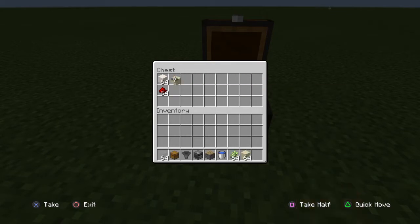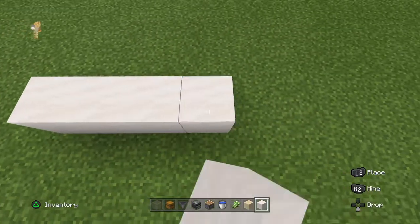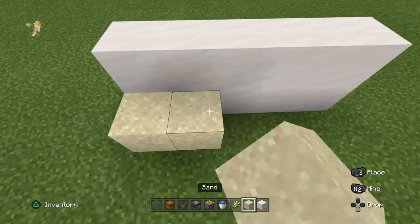Let's just get them all and we shall begin. So what you want to do is go one, two, three, four, five. Do that again. And then you obviously want to place the pistons and then you want to place some sand there.